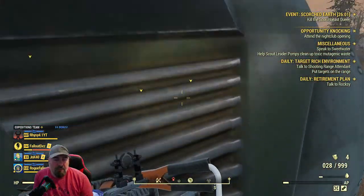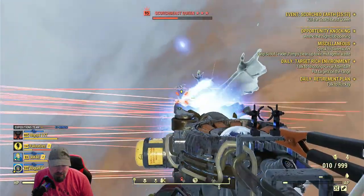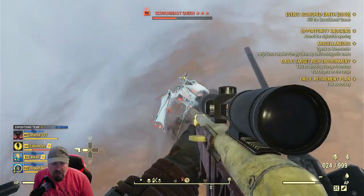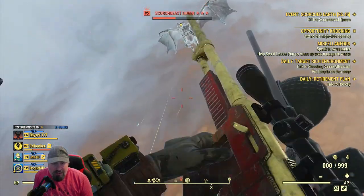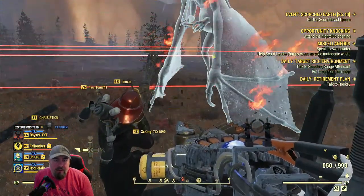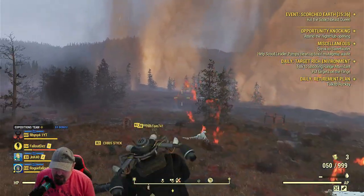The cryogenic weapon is the only weapon which will slow the queen - see her health going down quite quick. Just get up there. The Tesla doesn't have much range. Ideally you want to use the cryogenic weapon when she's on the ground - if you use it when she's up in the air some weapons can't reach.